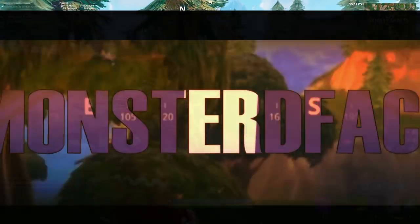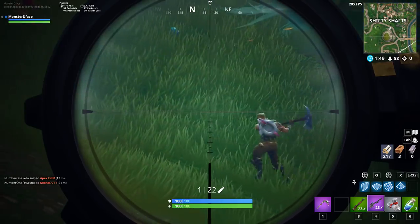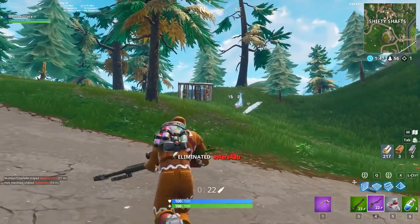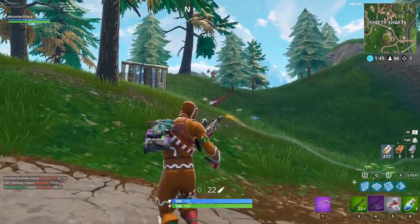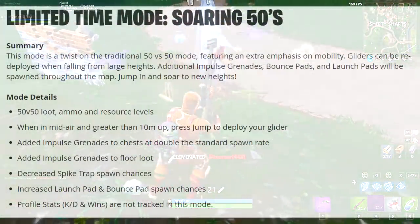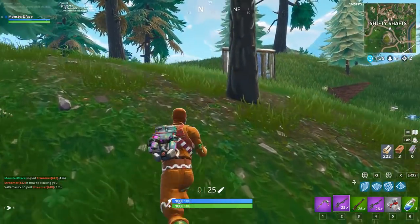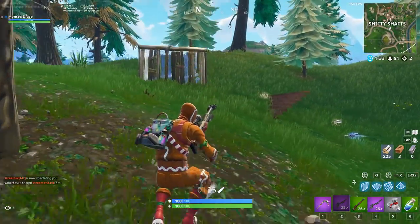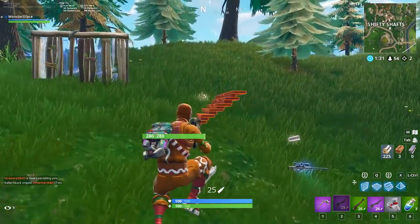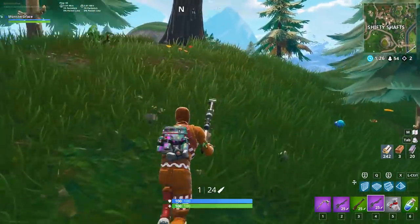Hey, what's going on guys, Monster D Face here back with another Fortnite Battle Royale video. For those of you who haven't got your hands on the heavy sniper yet, let's talk about the changes it brings. Quick heads up: there's a new game mode called Soaring 50s — basically normal 50v50 but you can use your glider to move around. And of course, Sniper Shootout lets you test out the brand new heavy sniper for yourself.